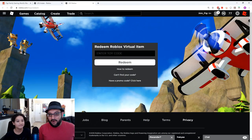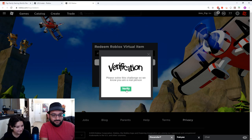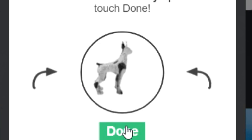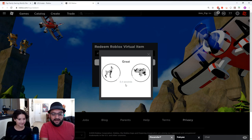Okay, so here we are now at the redeem Roblox virtual item website. Let's start scratching these open and see what we can get. Here's the first one — okay, first code, here we go. I gotta flip the doggy over. Alright, check — and what is this? What is that, a rhino? Alright, there we go.